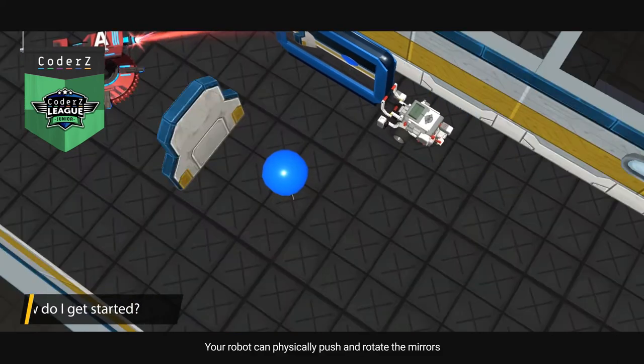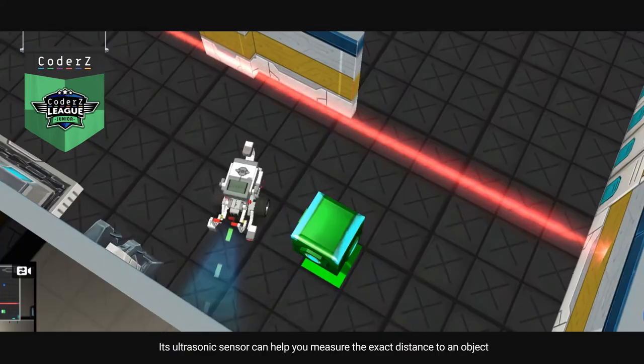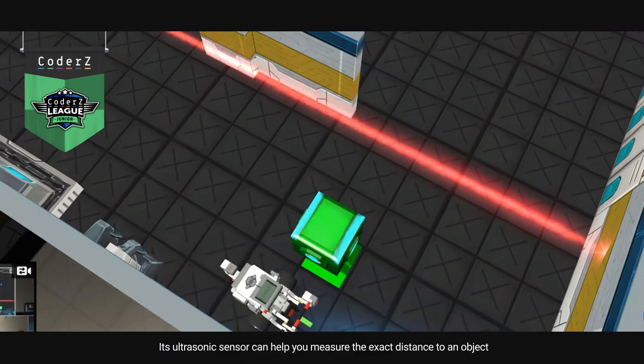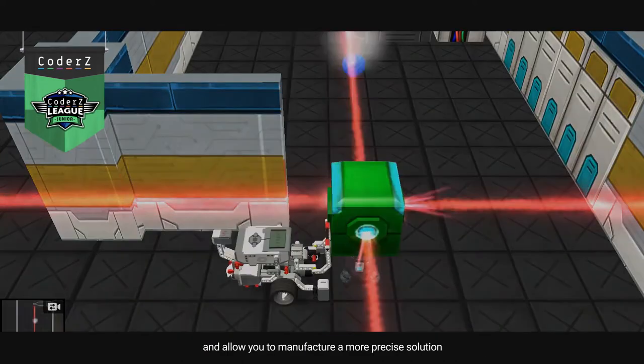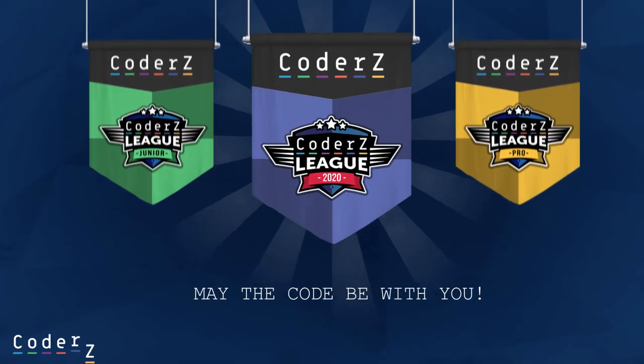Your robot can physically push and rotate the mirrors. Its ultrasonic sensor can help you measure the exact distance to an object and allow you to manufacture a more precise solution. May the code be with you.